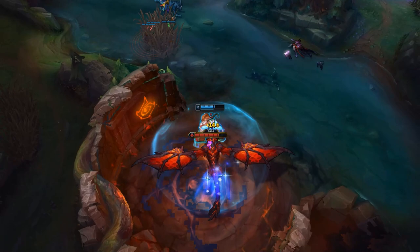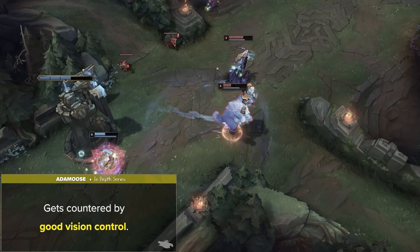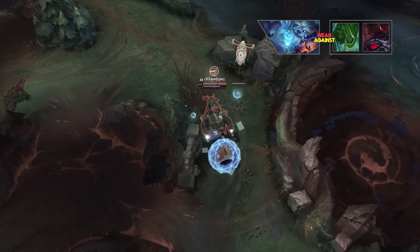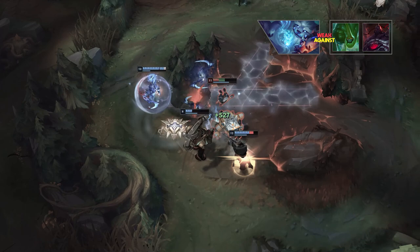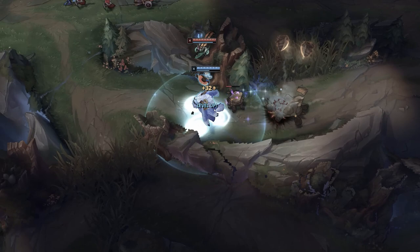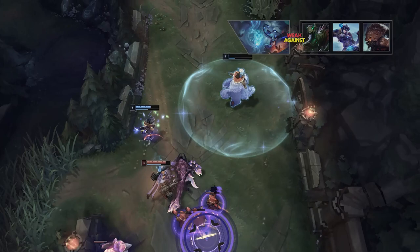Nunu's biggest weakness is that he gets countered by good vision control. Since he really relies on snowballing the early game, Nunu starts to struggle in higher ELOs where players track jungle pathing and ward accordingly. He also generally struggles in the late game since he's not as effective as other late game tanks like Zac or Scion, who provide more tankiness and utility. His only real defensive tools are his Q heal and ult shield, meaning late game carries will easily shred through him. Nunu gets countered by highly mobile champions such as Kayn and Kindred, and by utility CC champions such as Fiddlesticks, Sejuani, and Udyr.